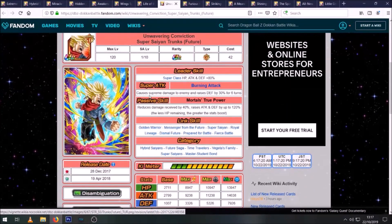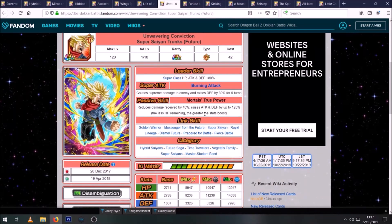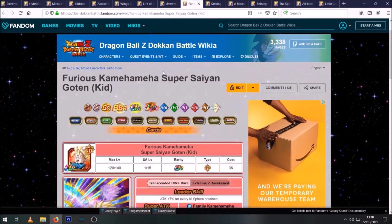Next we have STR Future Trunks. He's a very good defensive unit — he raises his defense when he super attacks, reduces damage, and the less HP he has the more attack and defense he gets. So as you get a phase or two into the EZA and you're on lower than full health, his attack and defense will just keep climbing. He also has very good links. The Hybrid Saiyan team's link set was a bit weird early on with Prepared for Battle and Shocking Speed, but it's more balanced now. He has Prepared for Battle, Royal Lineage if you bring other Trunks or Vegeta family units, and Golden Warrior as well.